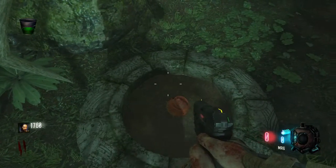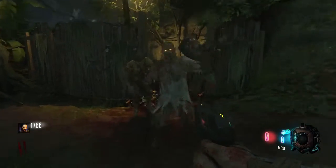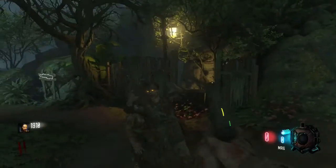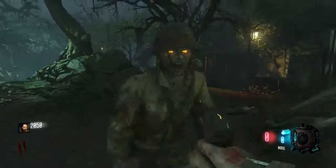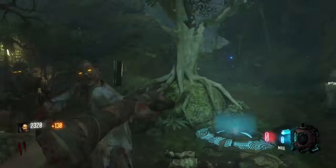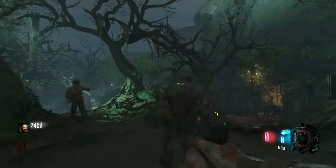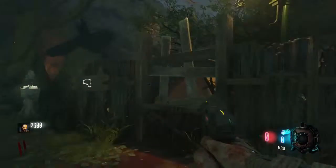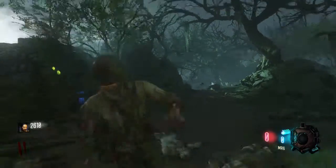You're gonna need to go to two locations — these are watchtowers that overlook the map. There are two of them, one on each side. Before you go to them, you'll need to accumulate a certain amount of points in order to open certain doors.